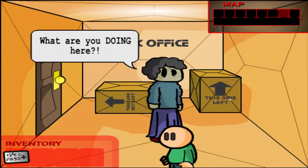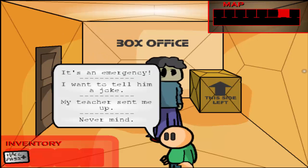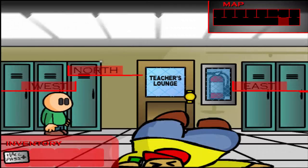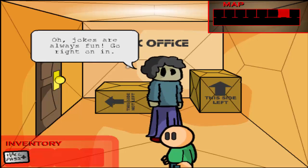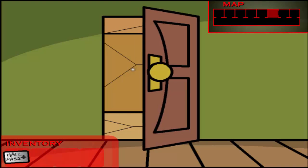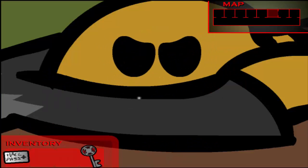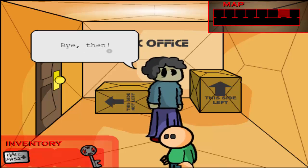Can we go in here? What are you doing here? I need to talk to the principal. What teacher are you? Wrong room. I need to talk to the principal — and why is that? It's an emergency. Then go to the bathroom. Let me talk to the principal. Why is that? I want to tell him a joke. Jokes are always fun — go right on in. Oh my gosh, I made it! Freedom!